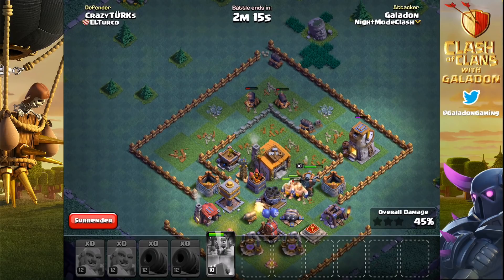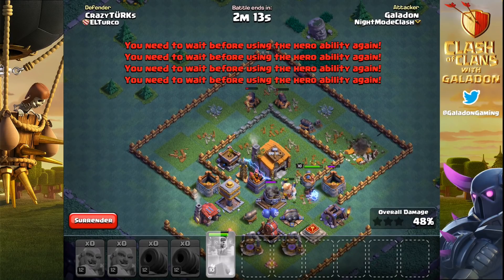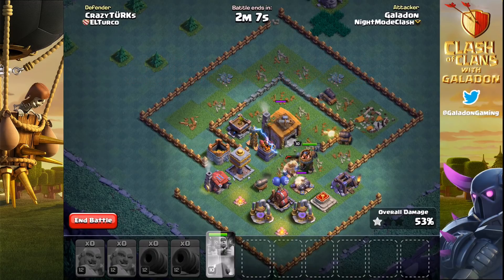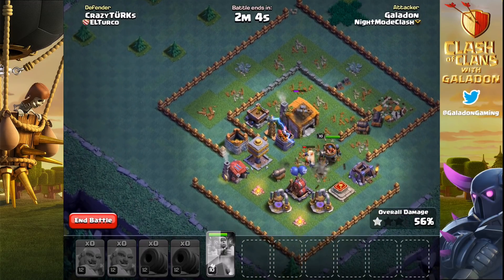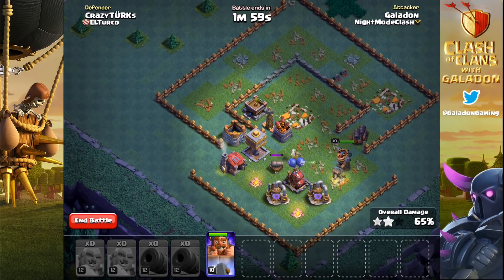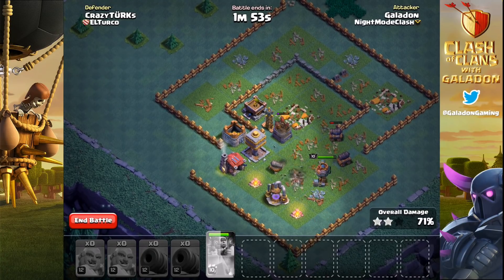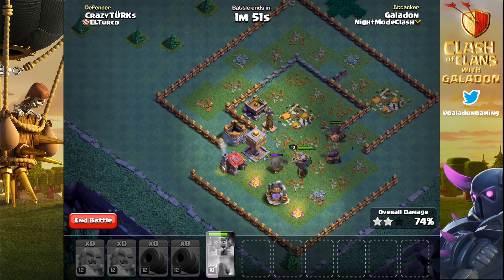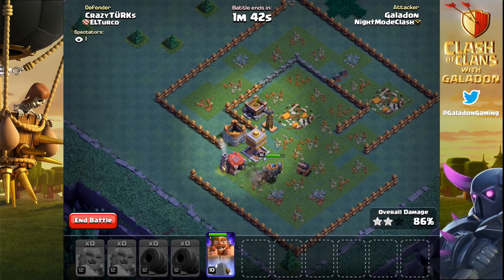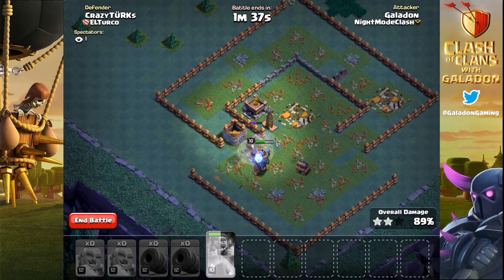We've got two remaining cannon carts, a few giants in the center, and the battle machine not getting damaged by that first crusher — that is going to make a huge difference. We've got lots of tanks to keep those last two cannon carts up. We finally lose the last giant, but the battle machine is at full health and he is going to lead the way for these cannon carts. One cannon cart goes down, but that's all we need — one cannon cart and one battle machine with his ability up is going to be plenty to get through Crazy Turk's base.